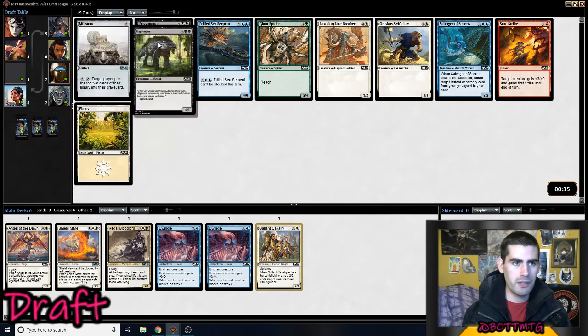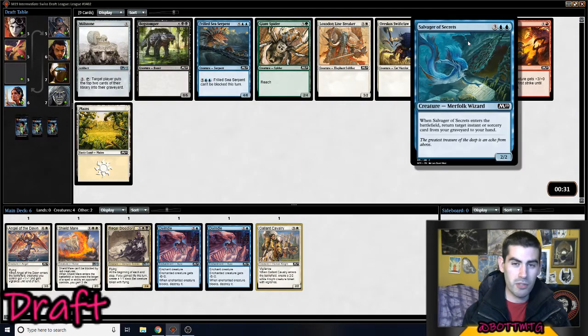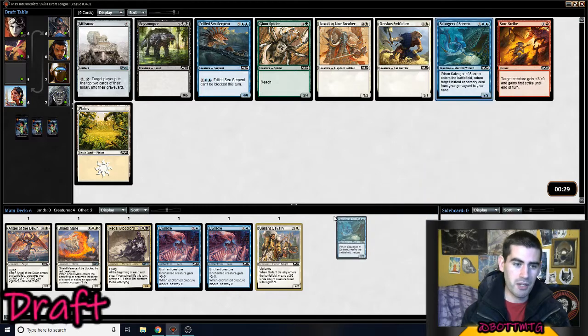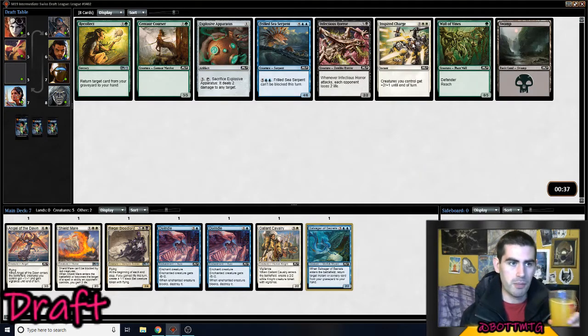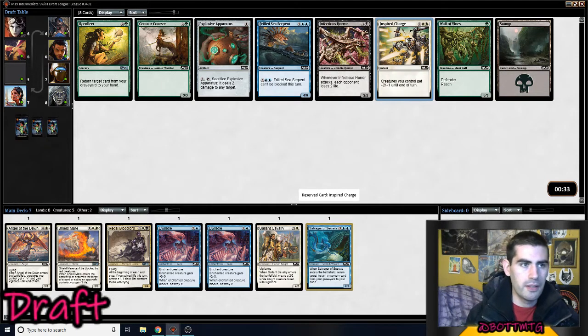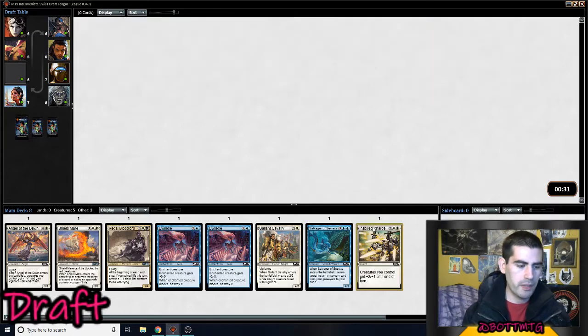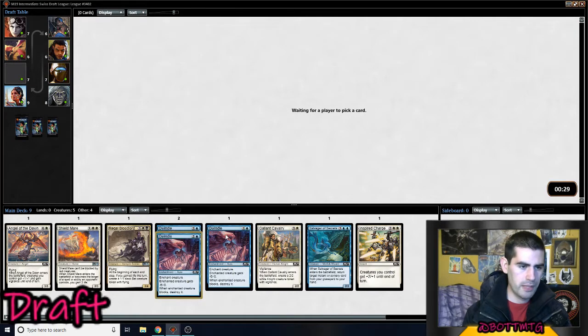There's a sideboard card, a big thing, two medium things. Salvager of Secrets — I think this has probably got the highest upside. We don't have the instants and sorceries yet, but we can get them later. The deck usually plays a couple at least. I guess I'll take the Inspired Charge here and get a Backwoods Salvager, and hopefully don't need a third Dwindle. Glad we took the Dwindle.